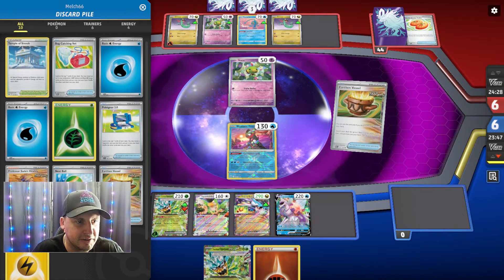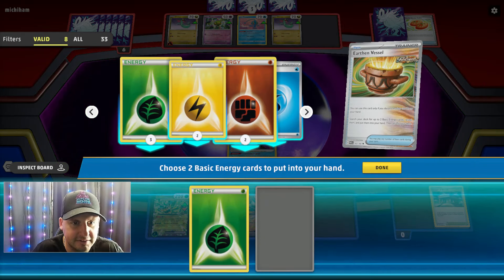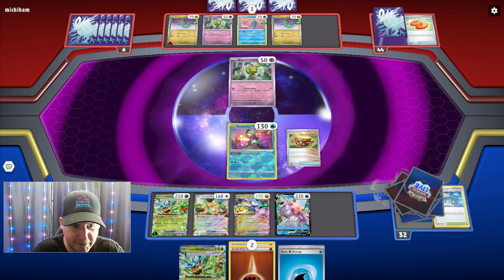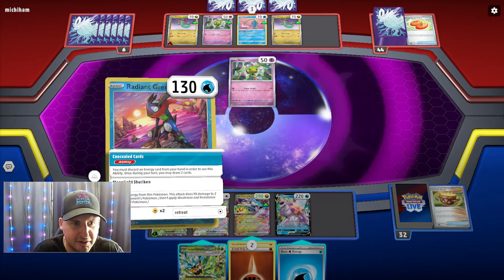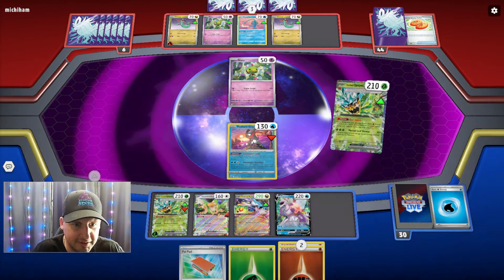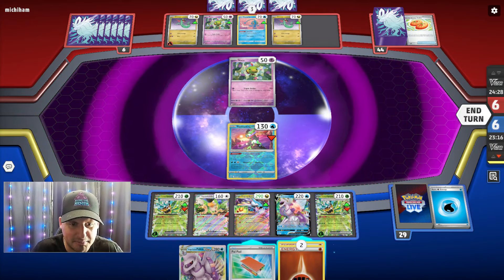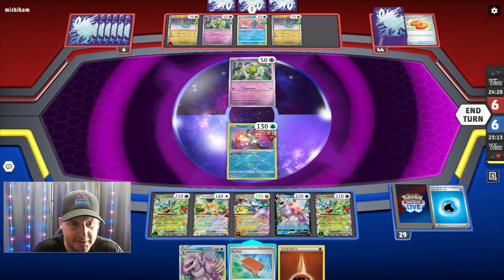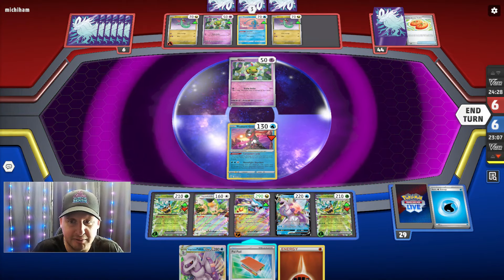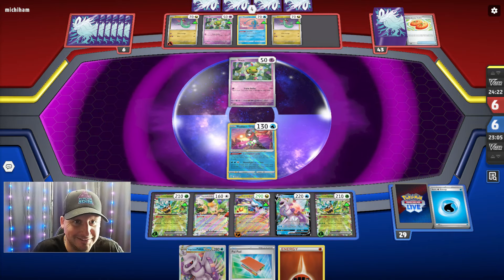Let's get some energy — come on, give me some energy. Yes! Temple of Sinnoh — I don't think we're gonna need that here. Let's go get — what's in the discard? Lightning, so let's get a water. Okay, we're gonna get this. Maybe I should have gotten — alright, Conceal Cards. Ogerpon — get another one, come on. We need a Vitality — we need a Vitality. We didn't get it, we got the Palkia. We'll attach here.